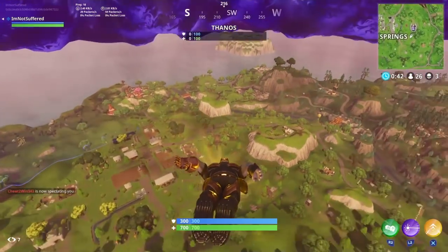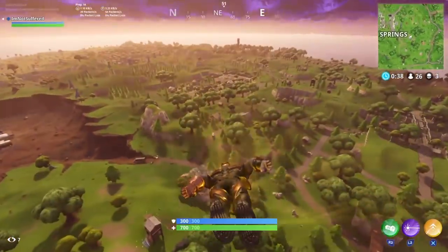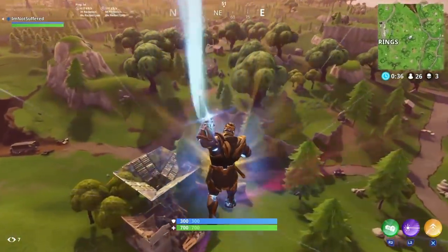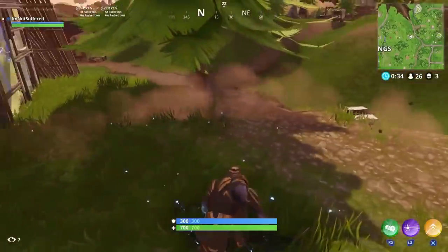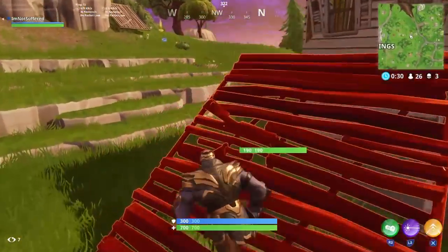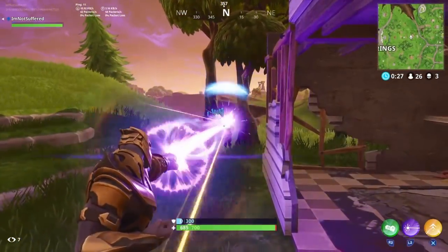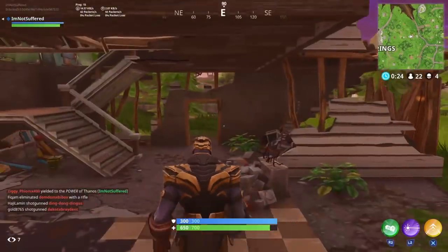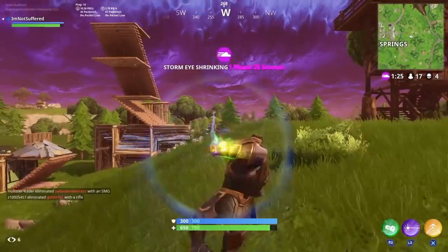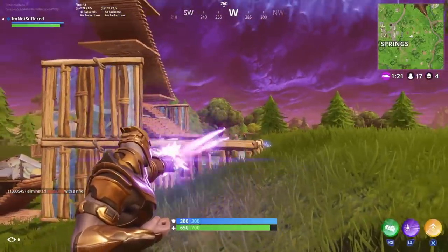So this is me just dropping in as Thanos, just barely just got it, just trying it out to see what it does. You can basically chain a bunch of different moves — you could pulse down to the ground, do a ground pound if you press X, then press the punching which is R2. One thing you can do is destroy buildings with the stones, which is pretty obvious.